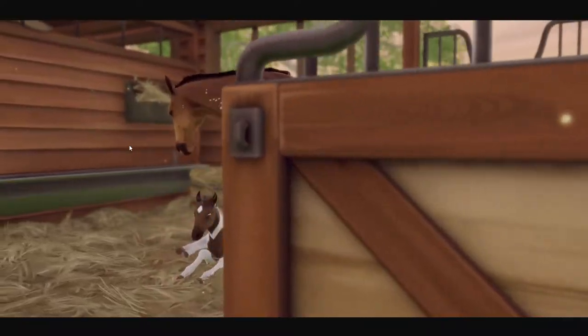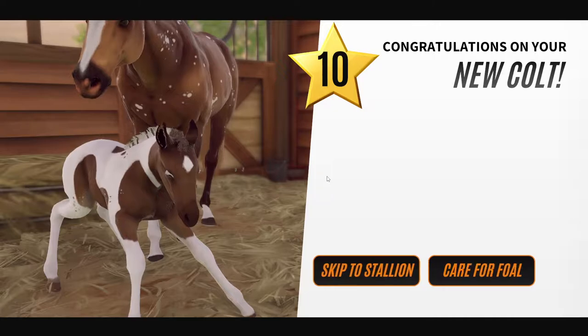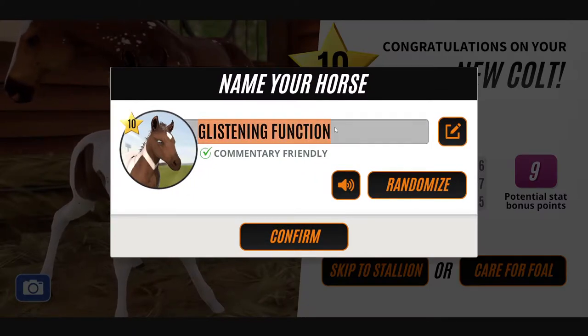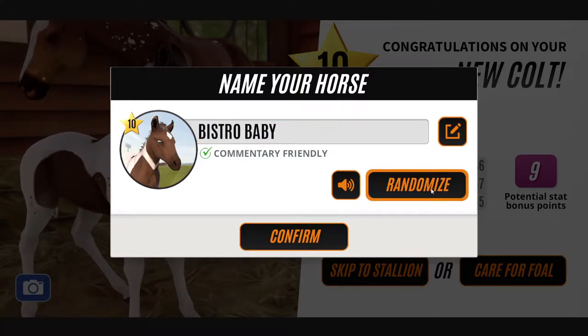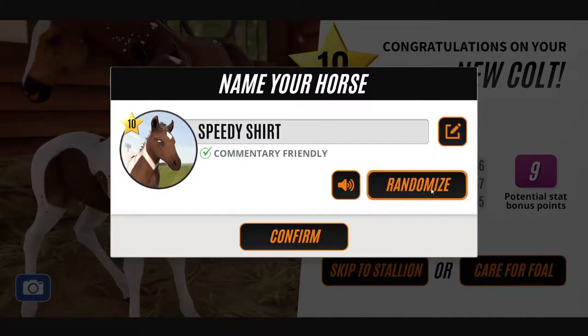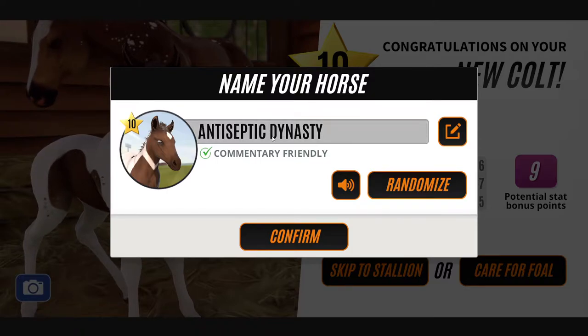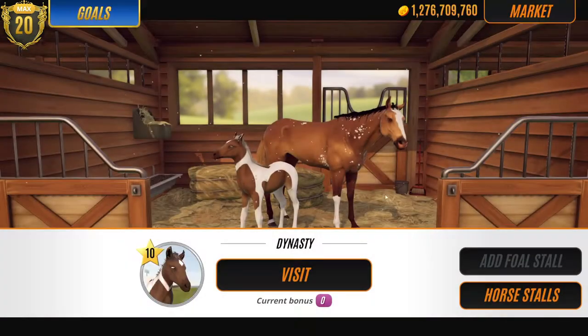Alright, what will we get? Oh my god, okay, that's really pretty. And it's a grade 10! Yeah, I think we'll care for this one because we'll probably keep it. Beasts for baby magic's crowd — typo featured. Some of the names in this game are a little bit special. Let's just call him Dynasty. It's kind of cute. Oh, and he's a front runner.